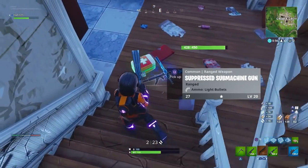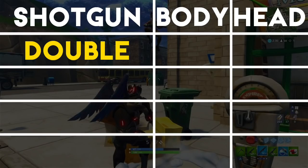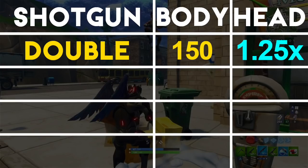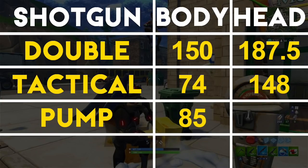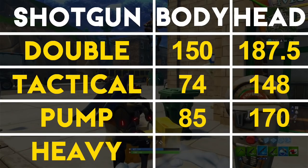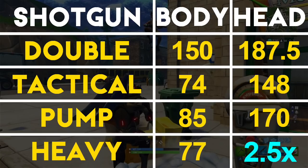Let's compare the maximum potential damage for all 4 shotguns. The gold double barrel's body shot damage is 150, with a headshot multiplier of 1.25x, making the maximum headshot damage 187.5. The blue tactical shotgun has a maximum body shot potential of 74, with a 2x headshot multiplier, making the maximum headshot damage 148. The blue pump shotgun has a maximum body shot damage of 85, also with a 2x headshot multiplier, so its maximum headshot damage is 170. Finally, the gold heavy shotgun has a maximum body shot damage of 77, but has the highest headshot multiplier in Fortnite at 2.5x, capable of dealing up to 192.5 headshot damage.